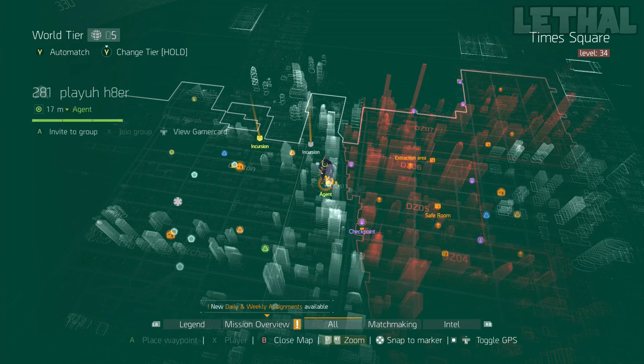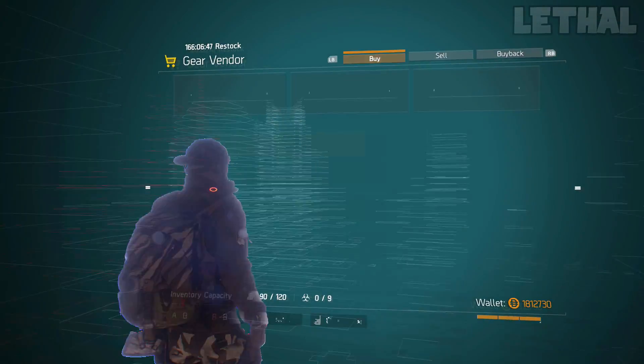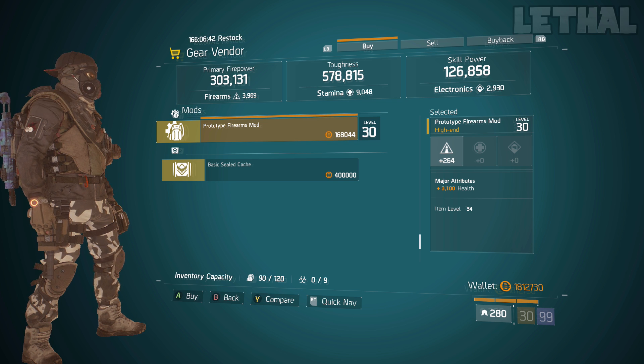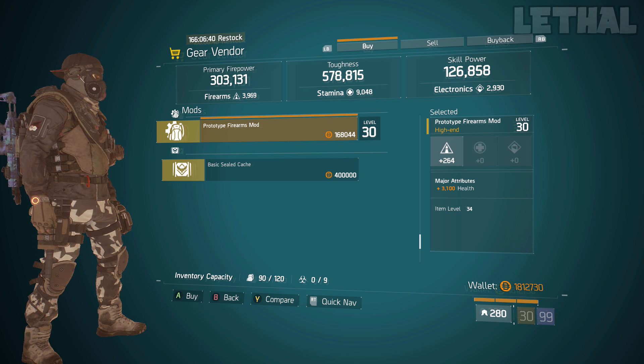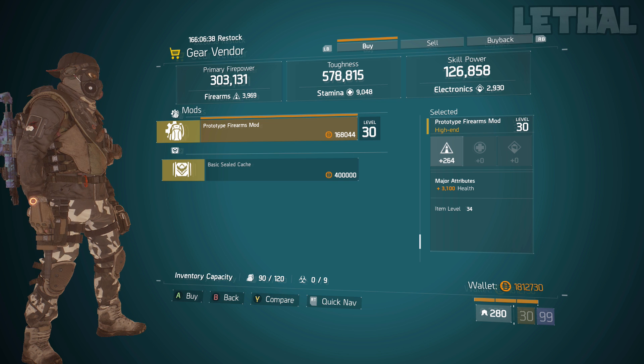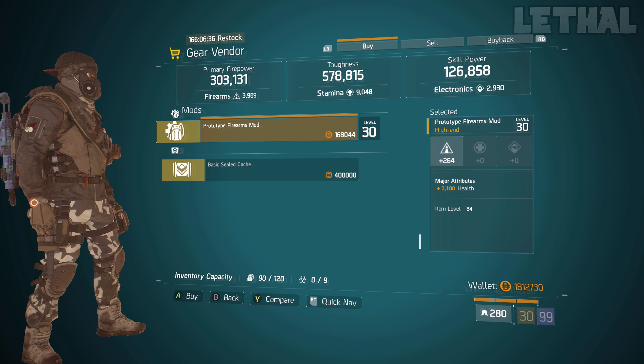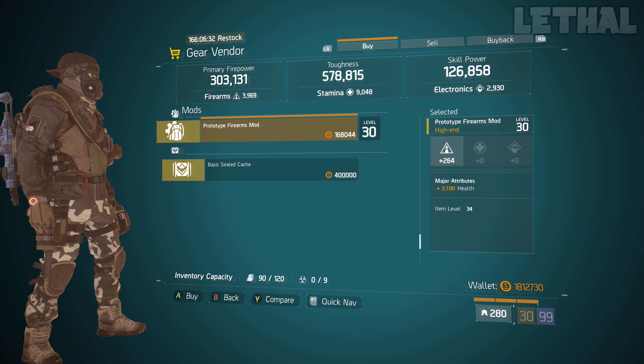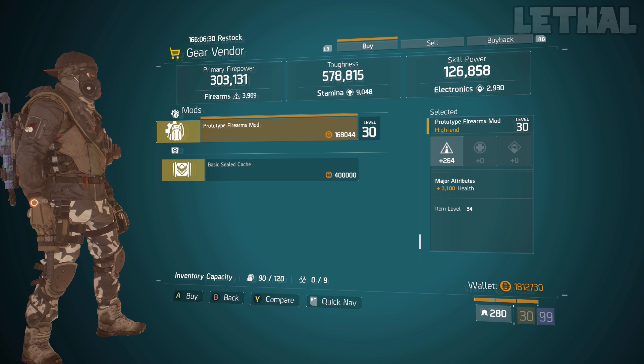Next up, you guys want to visit the Autumn's Hope safe house, and what he's actually selling is a really nice prototype firearms mod. This one comes with 264 firearms and 3,100 health. In my mind, this is an awesome pick up if you're making a nomad build or a striker for PvE, anything like that. This is an awesome mod, and it is located at the Autumn's Hope safe house.